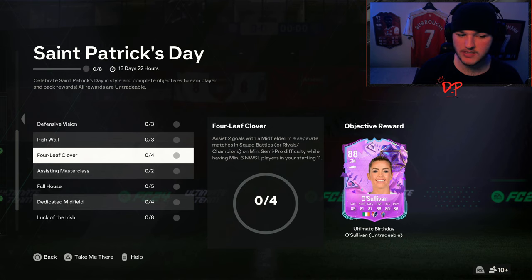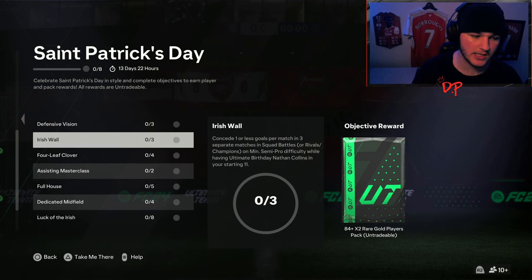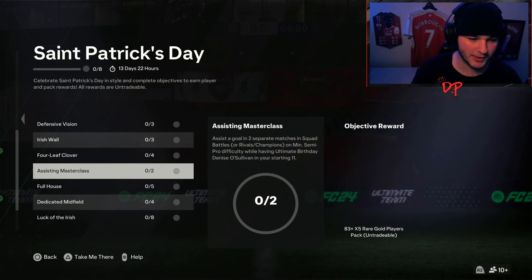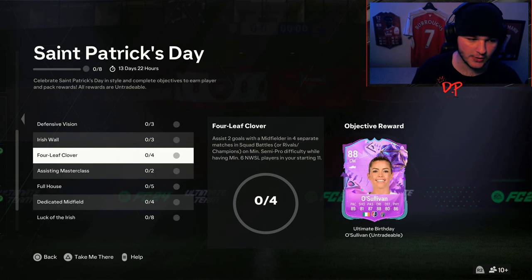You'll want to do the defender assist objective first to unlock Nathan Collins, then put Collins into your squad where you need to concede one or less goals — meaning you cannot let your opponent score more than one goal. You can win 2-1, 3-1, 4-1, or win to nil. You've also got to assist two goals with a midfielder in four separate matches whilst having at least six National Women's Soccer League players in your starting 11. That will give you an 88-rated O'Sullivan. You then need to assist a goal in two separate matches with O'Sullivan in your starting 11.